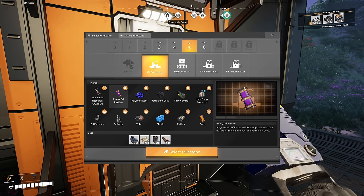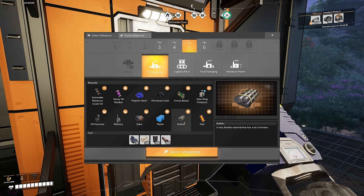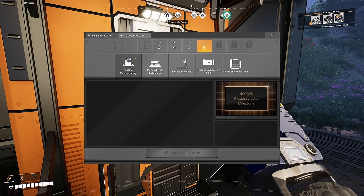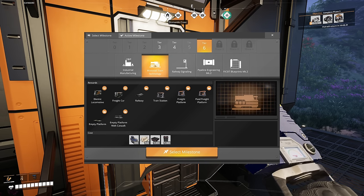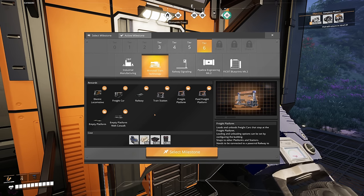We'll be able to unlock oil, heavy oil residue, resin, circuit boards, oil extractors, refineries, plastic, rubber, fuels, and more — petroleum coke, mark 4 belts, industrial manufacturing, trains. We need trains because we need to work on a highway — a version 3 of our highway, probably made into a blueprint, because there's no way I'm building that by hand again. I got halfway through season 2 and had to put it in a blueprint.